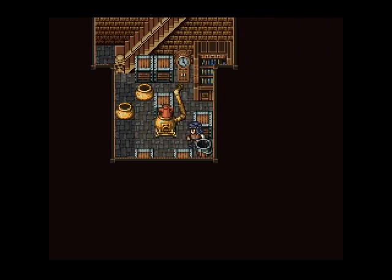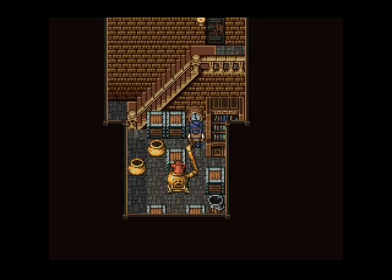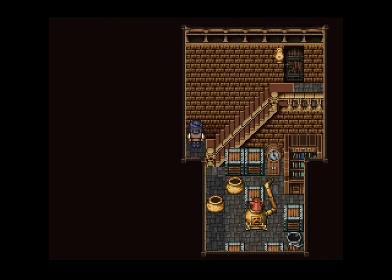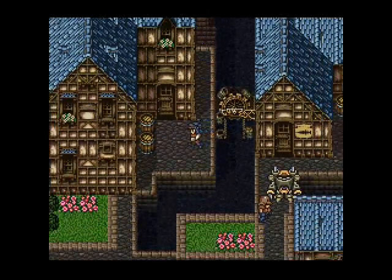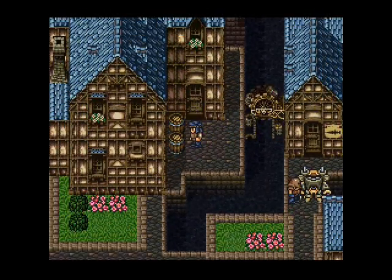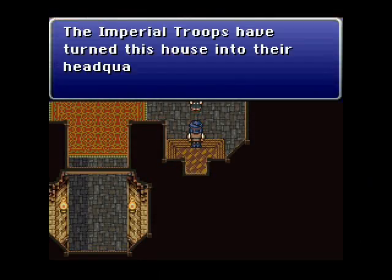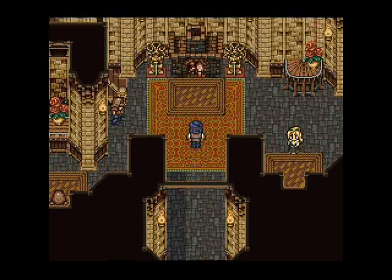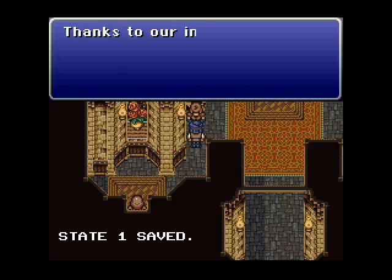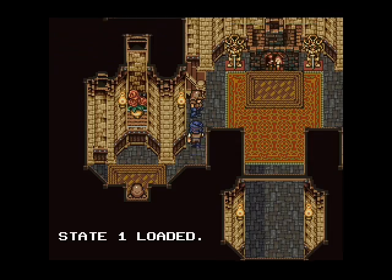Okay, remember this room? We were supposed to get that elixir in the clock, and remember how long ago I brought you in here and got it — when we first came here with just Locke, Terra, and Edgar. We got it that long ago! So we are the champions. None of these guys here jump you or are mean to you, so let's just go.